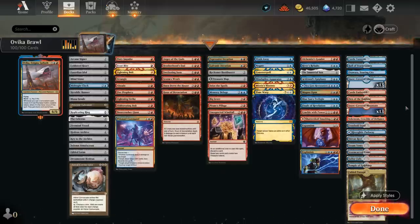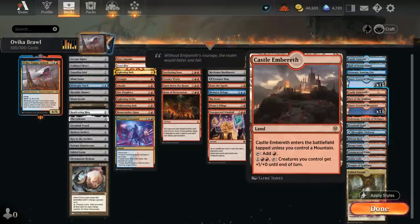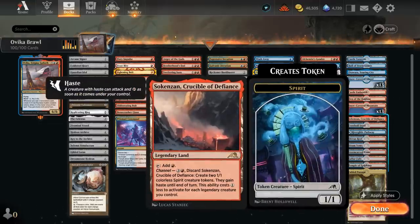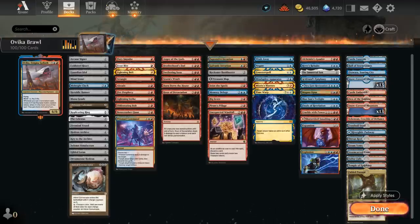Our mana base has a few utility lands including the various Castles — the blue one to scry, the red one can pump up our Goblin tokens. We've got the Channel lands, Soaring City to bounce, and the Crucible to make 1-1 tokens. Den of the Bugbear and Hall of Storm Giants serve as creature lands, and then a ton of snow-covered basics to enable Frostbite to deal 3 damage, plus quite a few blue-red dual lands for additional mana fixing. So that's our deck — let's jump into some games.